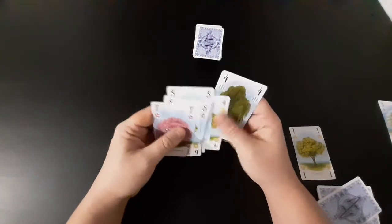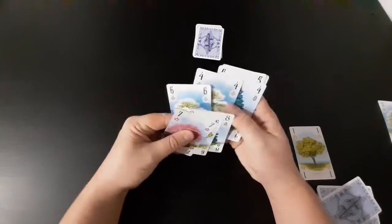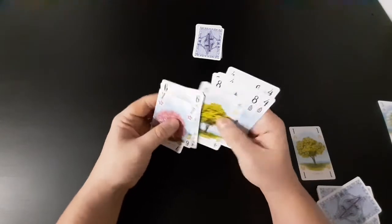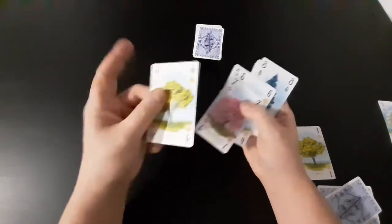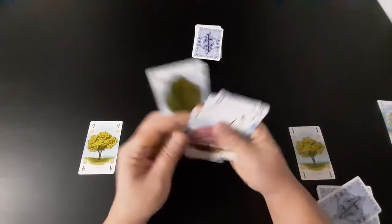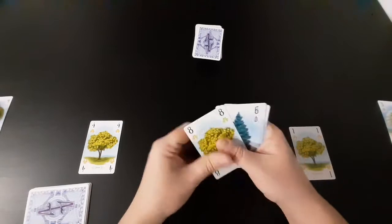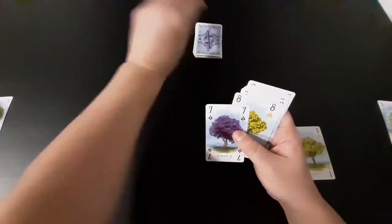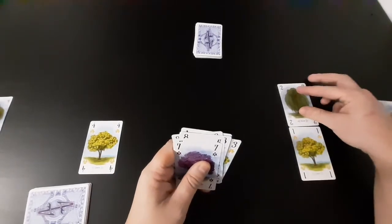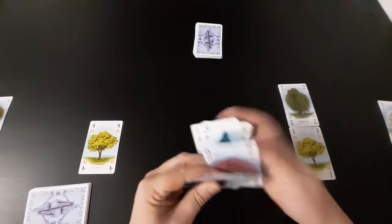Then this player — they're going to draw two cards and then play theirs. This is the kind of game where you'll probably benefit from sorting your hand in order. He's going to play this one and then discard this one here. Then we draw two, and we're going to play that one there and discard this one.